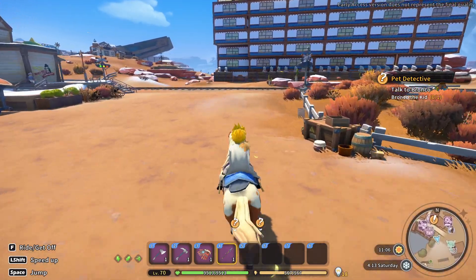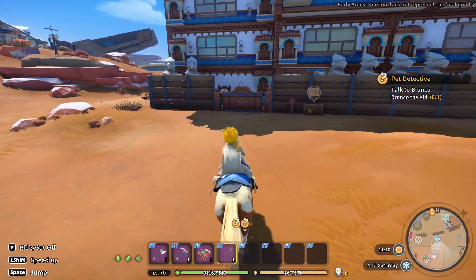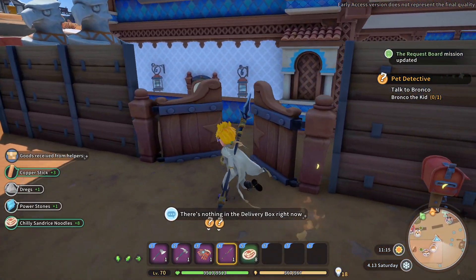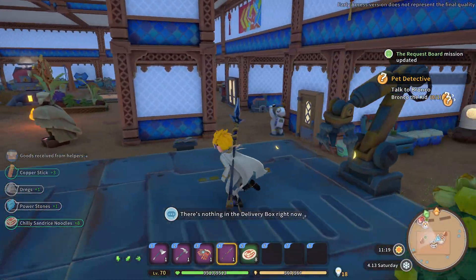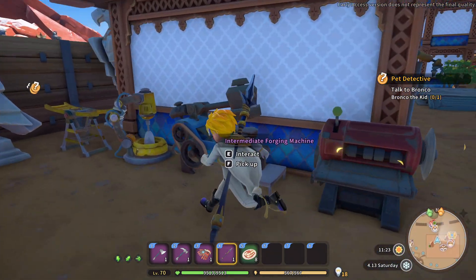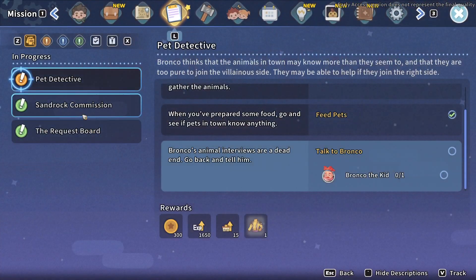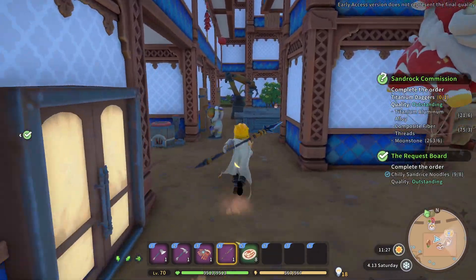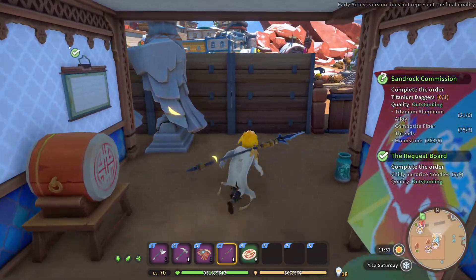Even Ernest is out and about. Let's see if those commissions are done. Oh, we got the noodles done. Titanium dagger should be soon. I was going to get it, but then — ah, shoot. Magic mirror magically teleported out of there right before I got it.